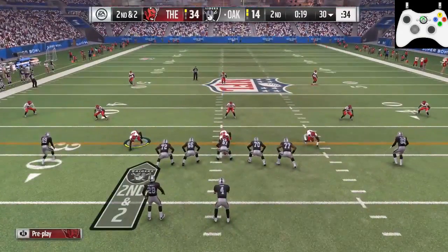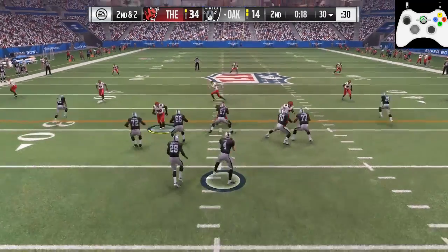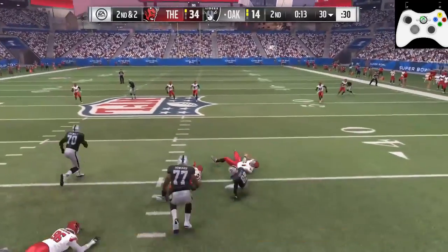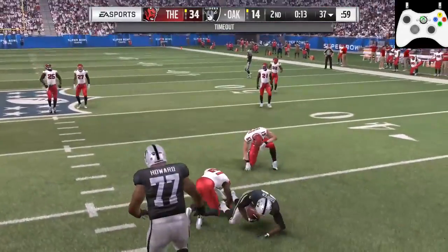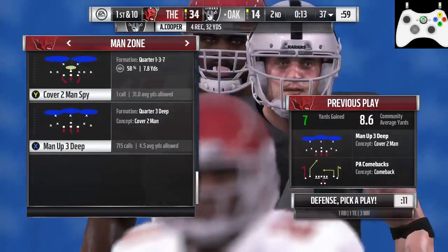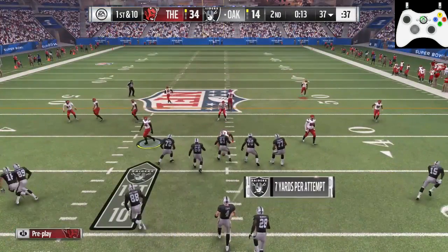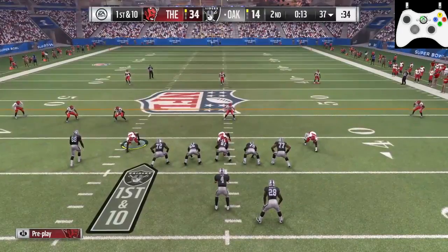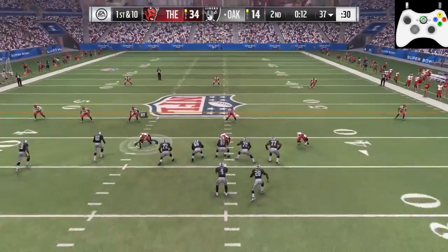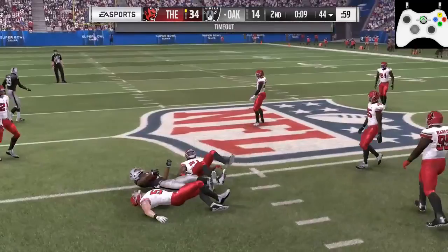We're second and two. I am pinching the line in case they run it and they do not - it gets a nice one over the middle. But I'm okay with these little dink and dunks with this amount of time. Even if they got into field goal range, it's a win for me. But preferably you'd like to keep them from scoring at all. I'm coming off the edge, not pinching the line because I know with 13 seconds they want points - and they still dink it behind the first down marker.